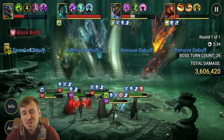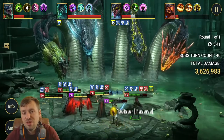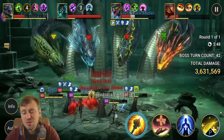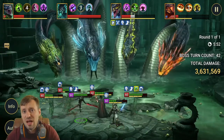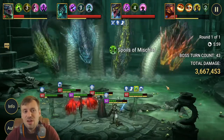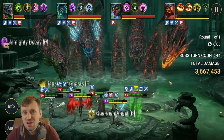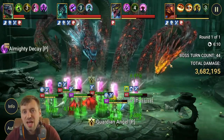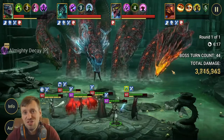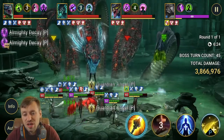Mordecai is in there for his AOE HP Burn. Any champion that does AOE HP Burn — or Geomancer — are great options. They do so much damage to the heads and slowly bring down their HP constantly. The only thing to watch out for is you need a way to deal with the Head of Cleansing, otherwise it'll remove the HP Burn and reduce your damage significantly. He can be replaced by any AOE HP Burn champion, except Ultimate Galek who is absolutely useless.